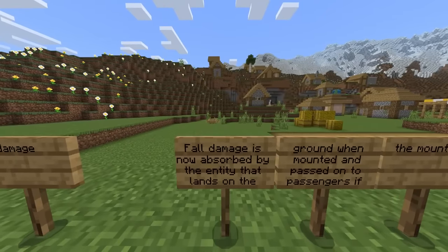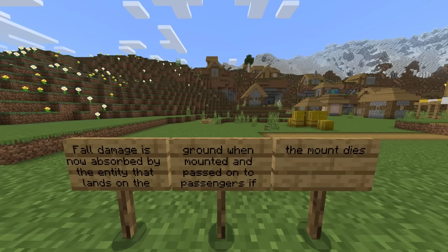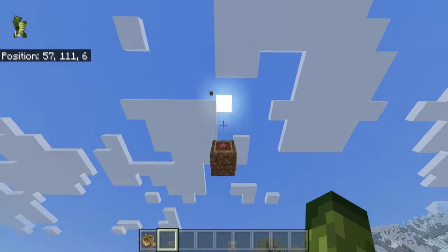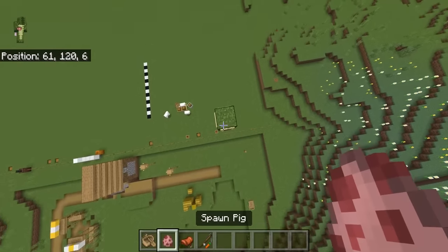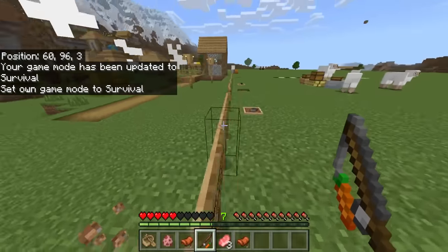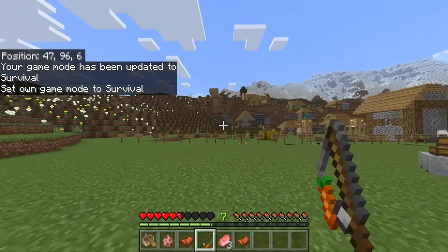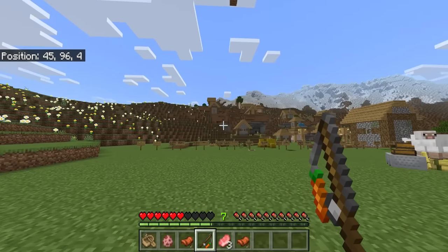However, let it be noted: fall damage is now absorbed by the entity that lands on the ground when mounted, and passed on to the passengers if the mount dies. For example, if we grab a pig, a saddle, and a carrot on a stick — when we fall and the pig dies, the rest of the damage it would have taken is pushed on to you. So you can't jump all the way off there on a horse and expect to survive. You're both going to die. A really good change for servers and realms.